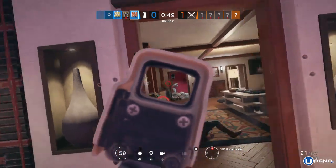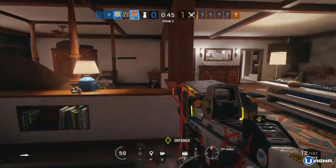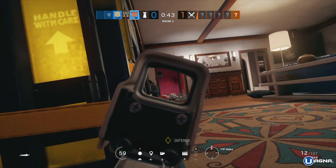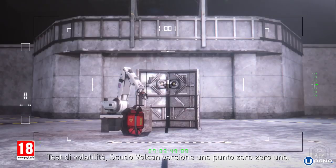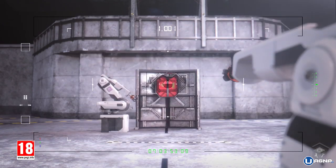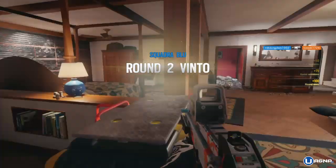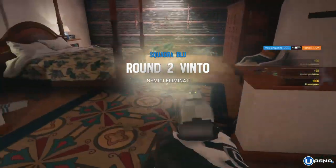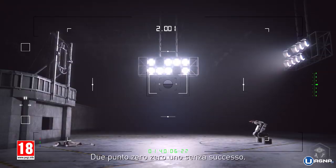Effettivamente l'attaccante è dotato di un arpione mentre il difensore è dotato di un gadget che verrà piazzato sugli scudi mobili ed esploderà. Da quello che si può vedere dal video, effettivamente non si sa come verrà azionato questo esplosivo, si vede solamente un braccio meccanico che spara l'esplosivo e lo fa detonare. Non sappiamo se ci sarà una detonazione a distanza o come le trappole di Kapkan nel momento in cui qualcuno scavalcherà lo scudo esploderà all'istante, o comunque bisognerà azionarlo a distanza.